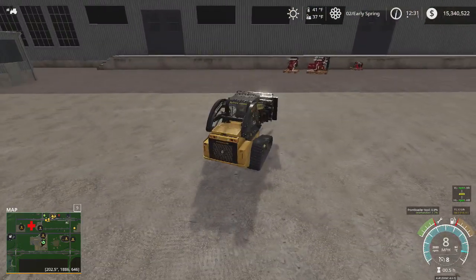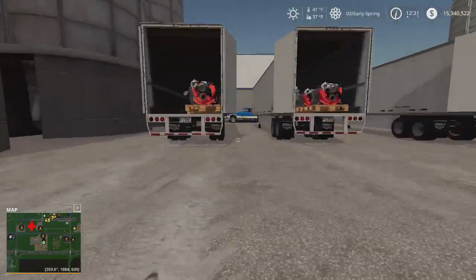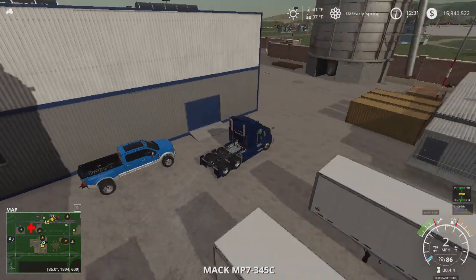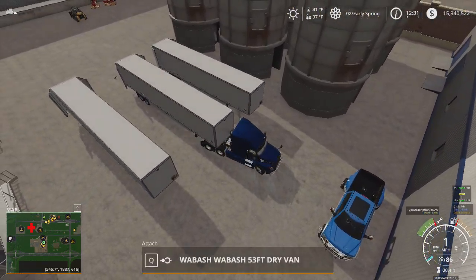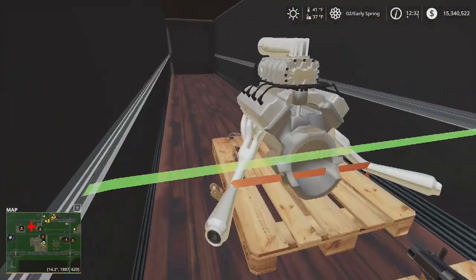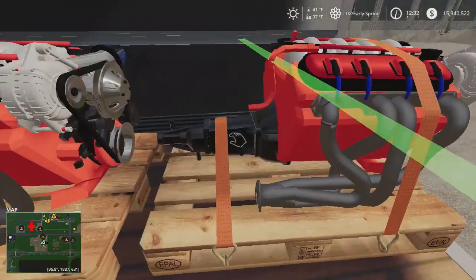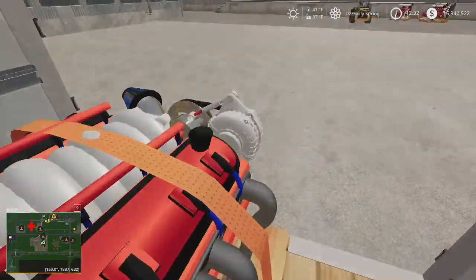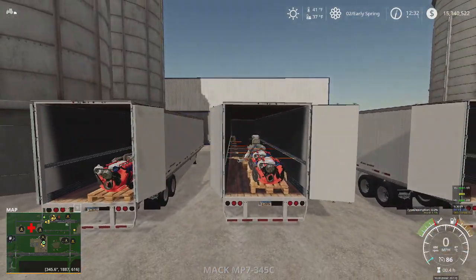We're going to leave this loader here — this is the one that loads up all the stuff — and we'll take one trailer to the warehouse. We're using the brand new Mac, I believe it's a 2019 or 2020. Let's go strap our load down, hit all the straps, and close her up.